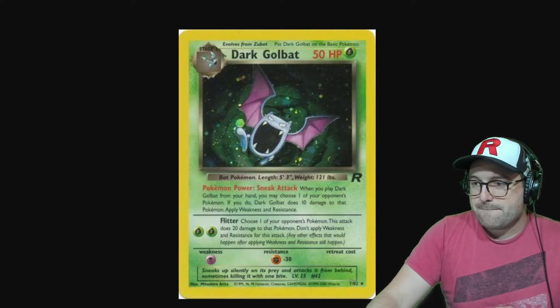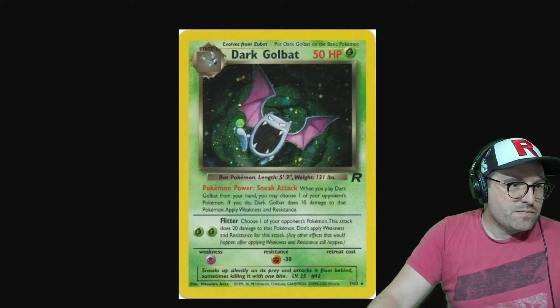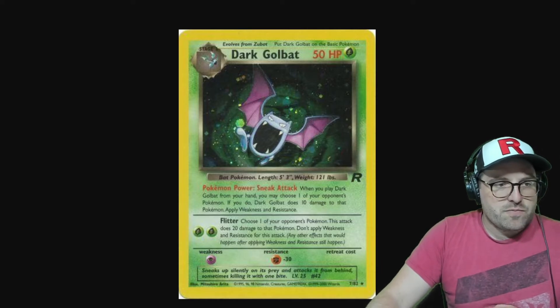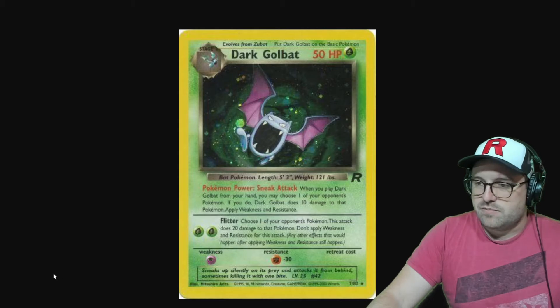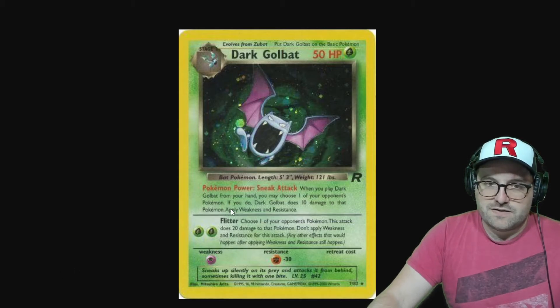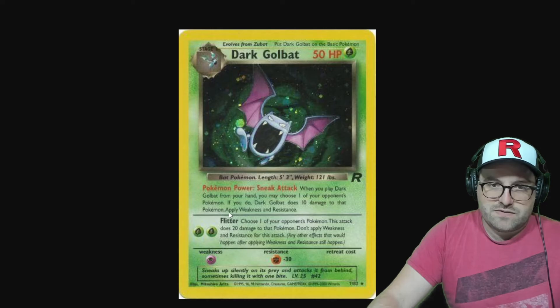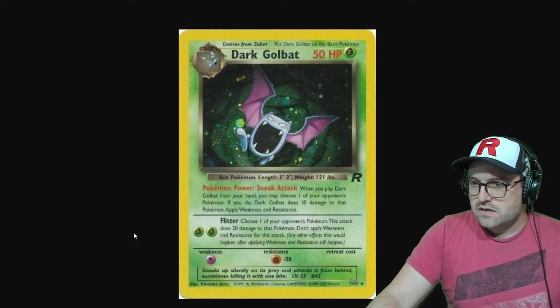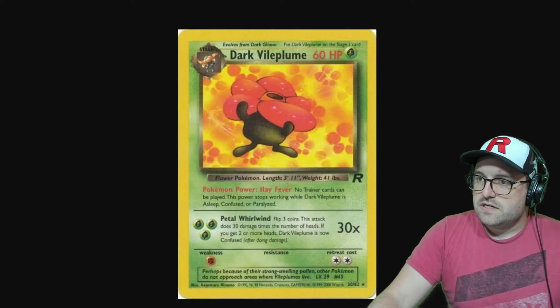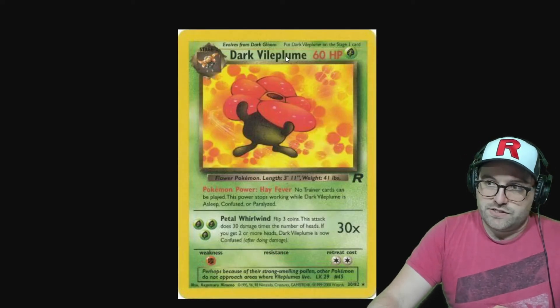Dark Golbat is a little more complicated. The English Pokémon Power mentions 'apply weakness and resistance,' but the Japanese says 'don't apply weakness and resistance' — so there's a translation error. There's also a lack of space between the words 'Pokémon' and 'apply,' so it looks like they forgot the space after the period.